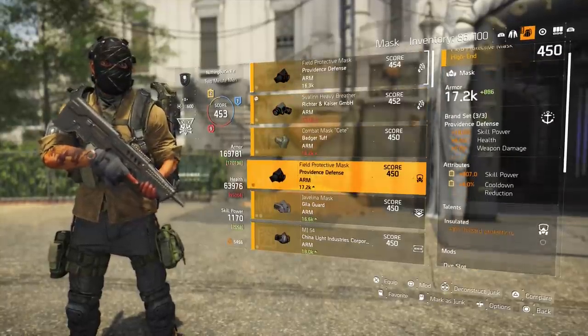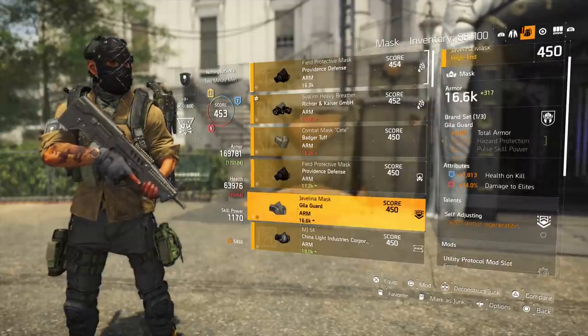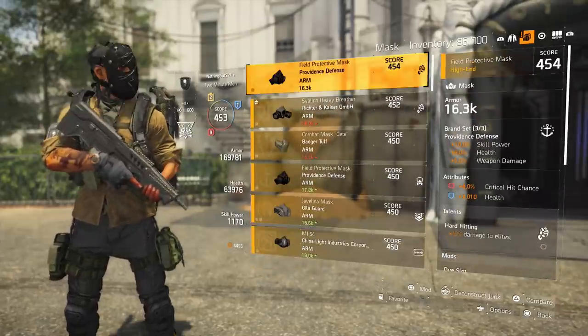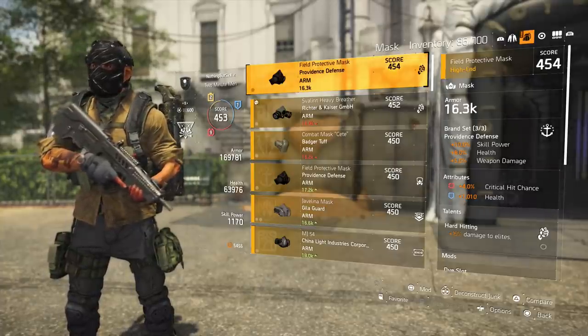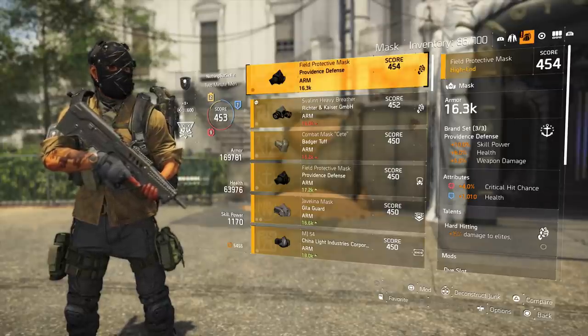For the talents, I have a PvE talent on here — 15% damage to elites. This is where you could change something; I could probably roll 10% hazard protection or even 20% armor regeneration. If you can get some offensive stats, that's where you can change a couple things. I do want to reroll that and put something else, but since I'm using this for both PvE and PvP, the talent doesn't affect me too much in PvP, as you'll see in the clips throughout this video.